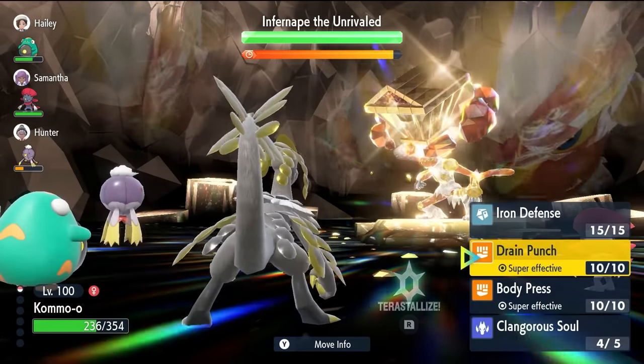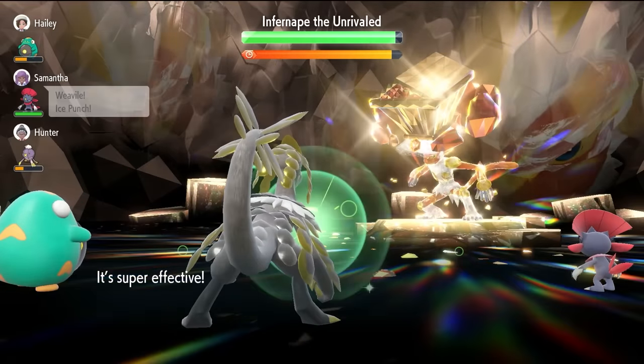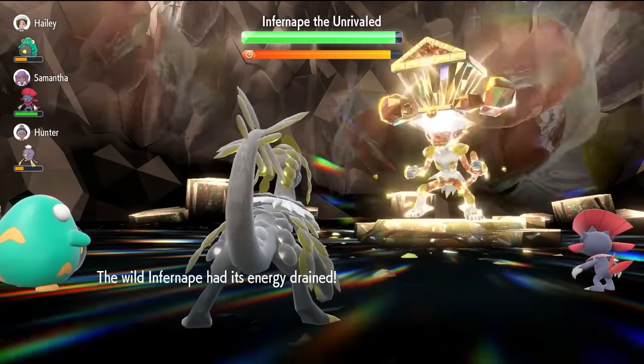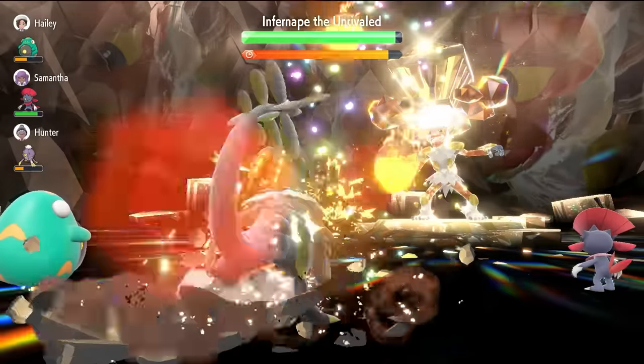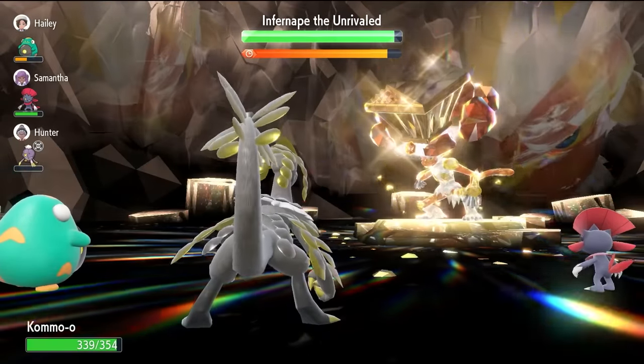We do see our Tera Orb charge stolen. Next turn we're going to lock in with a Drain Punch to cover off all that health. We're not doing too much damage here — basically at this stage what we're doing is waiting for the message: 'Stats and abilities on our side of the field have been reset.' Once we see that message, we're going to be able to start the setup and make very quick work of this Infernip.